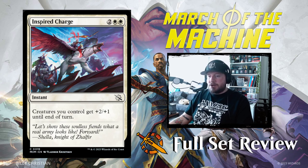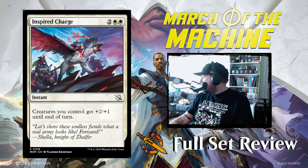Next up we've got Inspired Charge — 2-white-white for an instant. Creatures you control get +2/+1 until end of turn. That's not a great card, but it's a decent game-ender if you've got a large board. I wouldn't count on it too much.